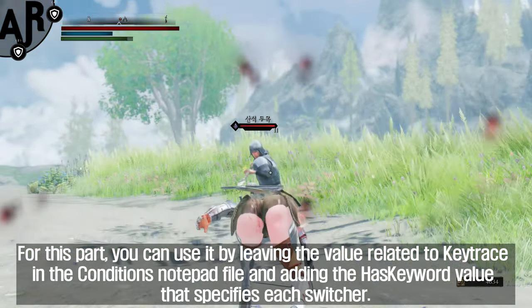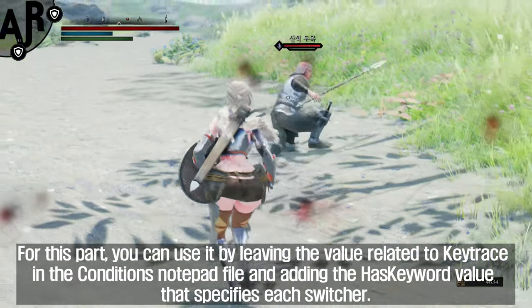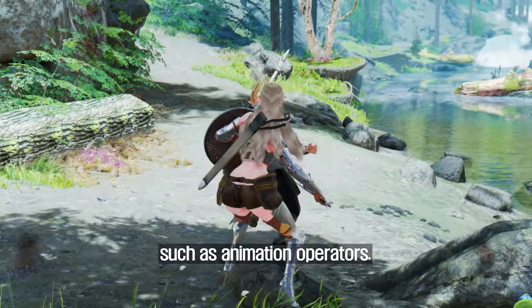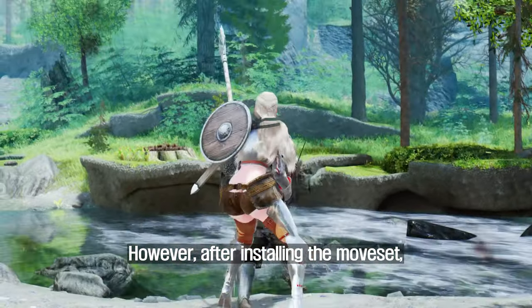For this part, you can use it by leaving the value related to keytrace in the Conditions notepad file and adding the 'has keyword' value that specifies each switcher. It is necessary to install some animations separately, such as animation operators. However, after installing the moveset, you can play with the concept of using the moveset you want alternately with one hand or both hands.